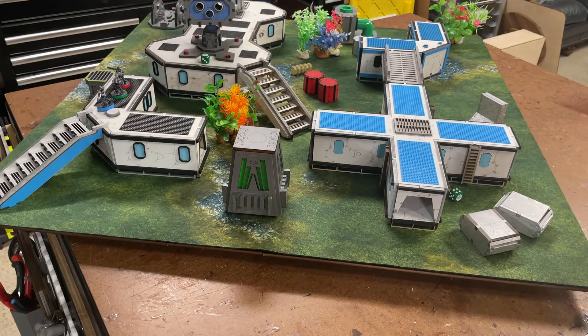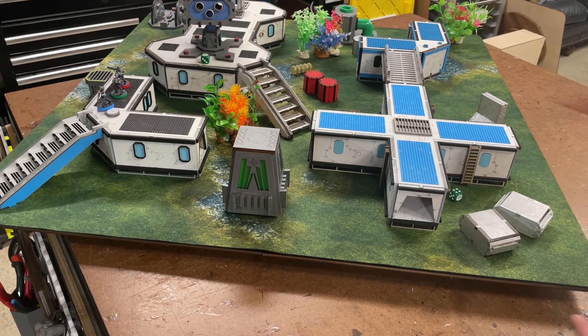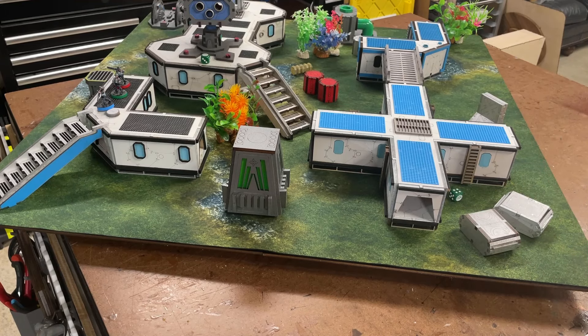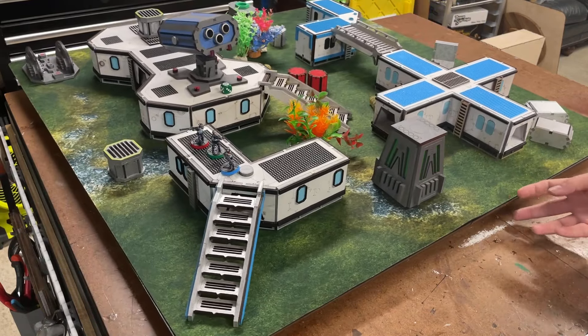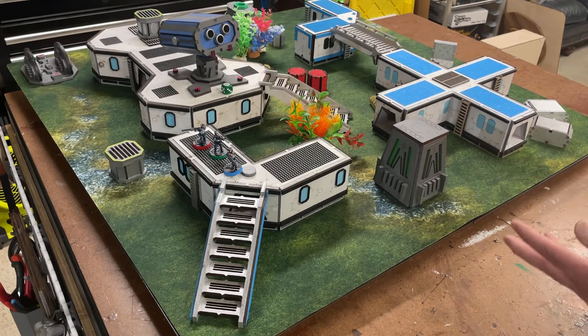Now, if you roll doubles, that number stays but it becomes what's called a vital objective — it's worth more points. A triple, which leaves just one die, becomes a critical location, which means you almost have to complete it to succeed on the mission. But in this case, I've got three normal objectives.